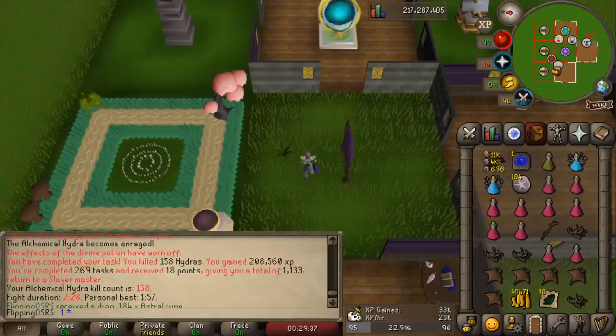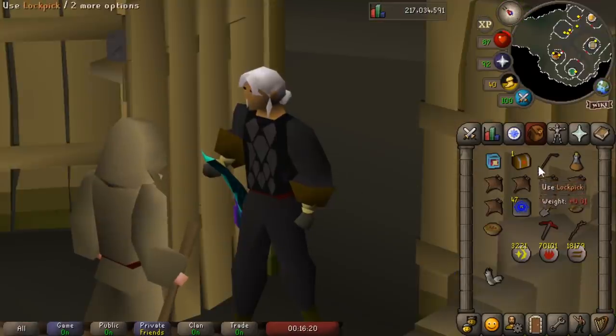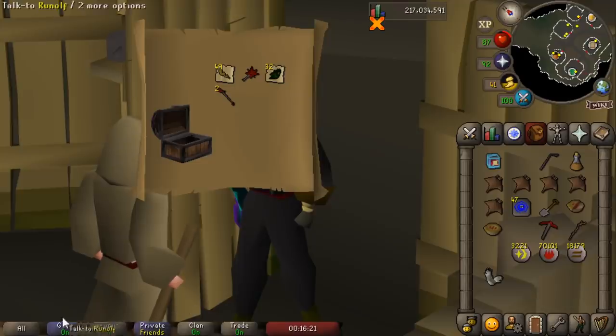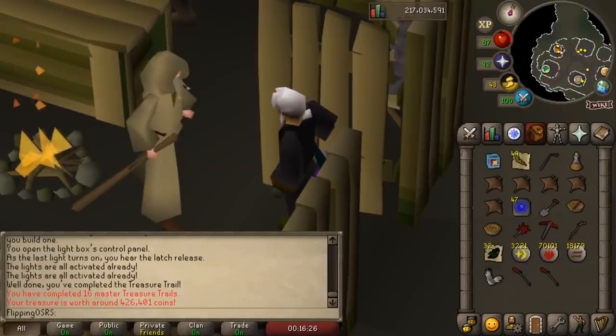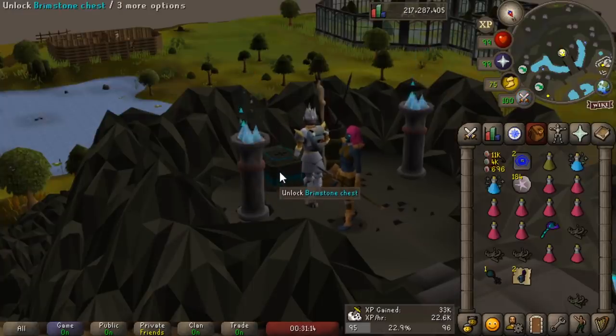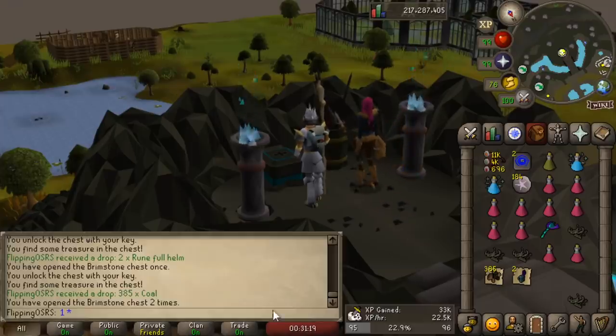We're already almost 25% of the way to our next level just from one task. We also got an Elite, which we turned into a Master, which we turned into a fairly mediocre drop — but that's okay for a Master Clue I guess. Also we got two Brimstone Keys, so we could add that to our loot total as well. Nothing special on that one.